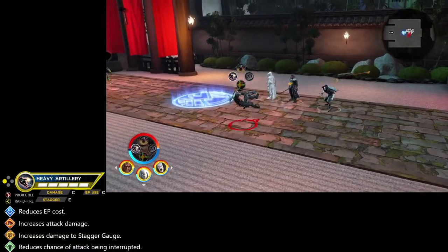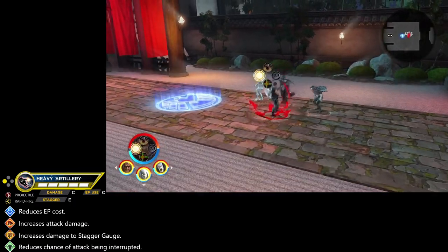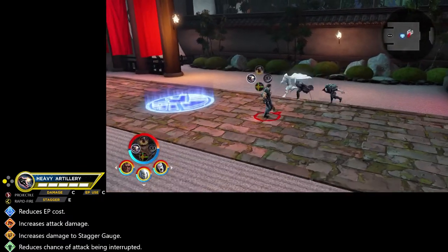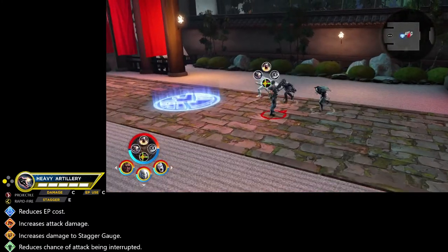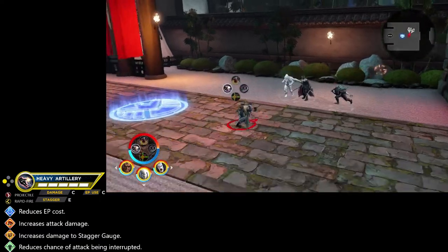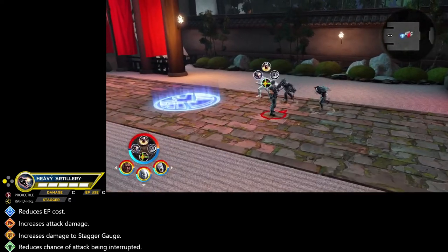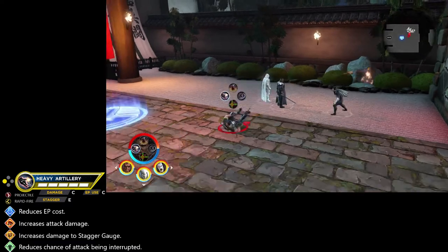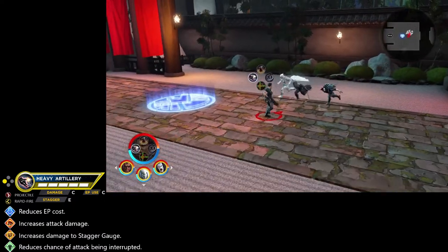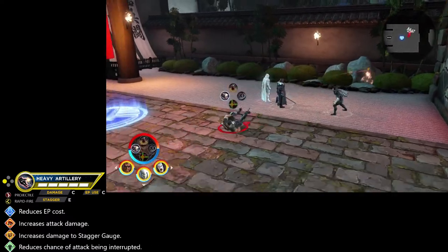Punisher's first ability is Heavy Artillery, which involves him jumping up into the air and firing off rounds with his assault rifle that propel him backwards as those shots are unleashed — a really nice retreating option. It's not the greatest in terms of damage, but it is very useful for disengaging from situations, especially if you're being closed in on by multiple opponents. It has the projectile attack type, the rapid fire synergy trait, a C classification for both damage and energy points consumed, and an E classification for stagger damage.